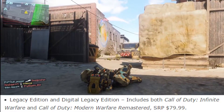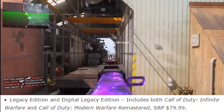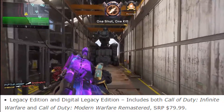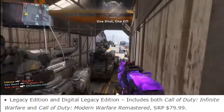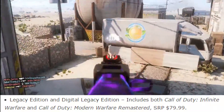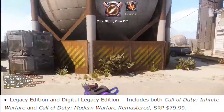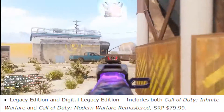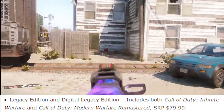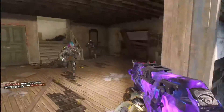The next step up is the Legacy Edition, or you can buy the Digital Legacy Edition which has no disc — you just download it onto your console. That includes both Call of Duty Infinite Warfare and Modern Warfare Remastered, and that is 80 bucks. Personally I think this is already a better deal than just the base game, because you're getting Call of Duty 4 Remastered which is like a whole other game in itself. If you've never played COD 4, you need to get this, and that's only an extra 20 dollars.